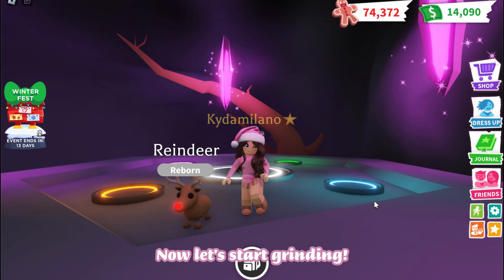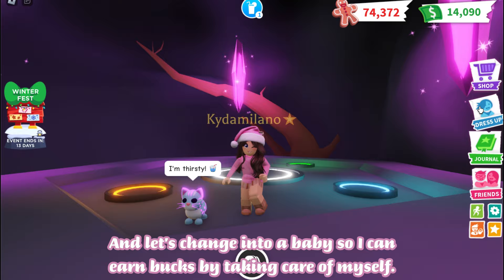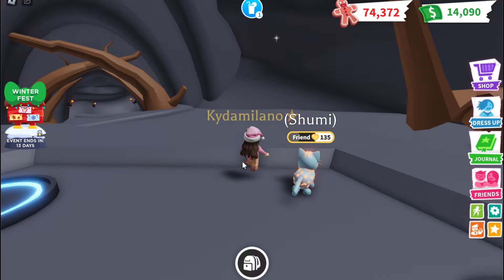Now let's start grinding. I'll get Shoo Me Out so I can gain age-up potions while I'm grinding for bucks and gingerbread. I'll also change into a baby so I can earn bucks by taking care of myself. I'm ready — the first minigame will start soon.